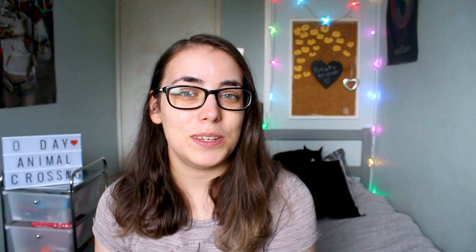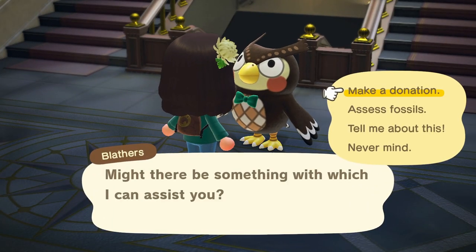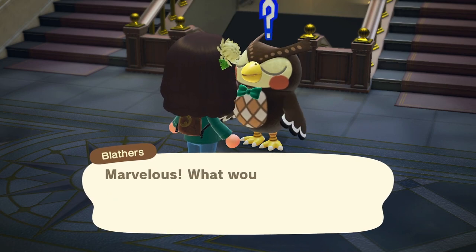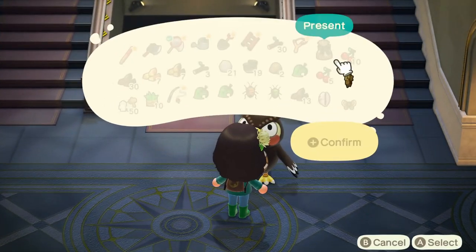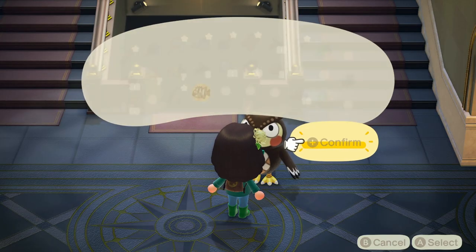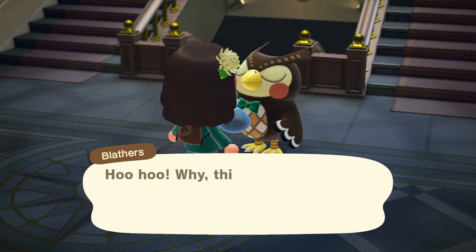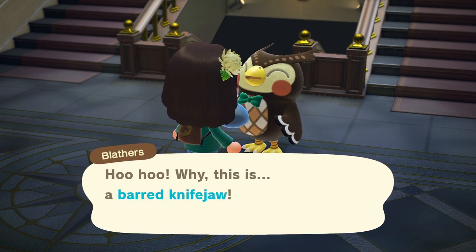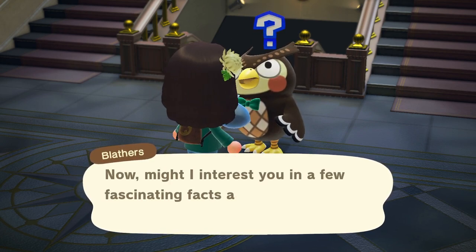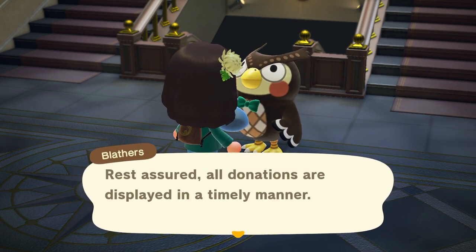My next tip is to donate every single fish, bug and fossil that you first collect. As soon as you catch your very first common butterfly, for example, donate that one, because you're going to forget later which ones you've donated. It's less of a hassle than going through your insectopedia to check which have been donated. It's just easier to donate the first one you catch, and then if you catch that species again, you can keep it or sell it for more bells.